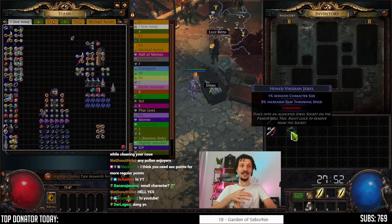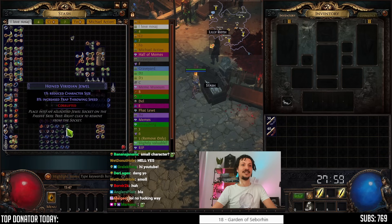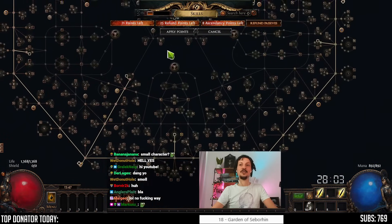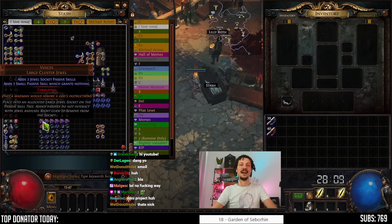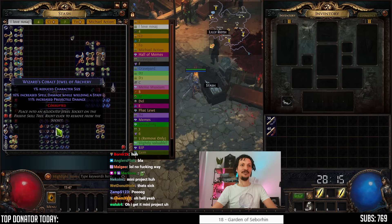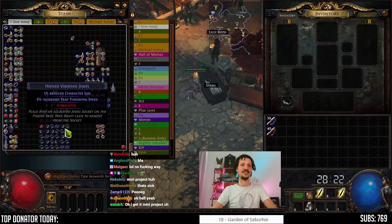It only exists on Standard, and he has a lot of them. He made a character with nothing but jewel sockets, with one-passive Voices. And now there's a new jewel — the Adorned — which doubles the effects of blue corrupted jewels. So all of these are gonna give 2% reduced character size.